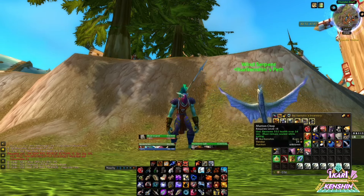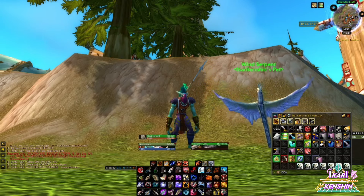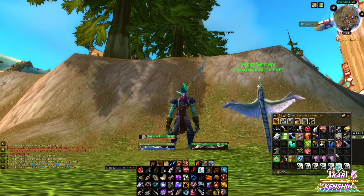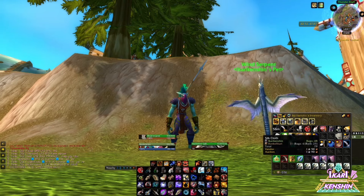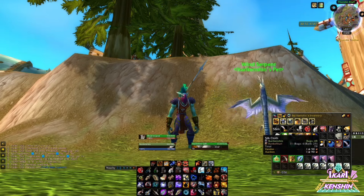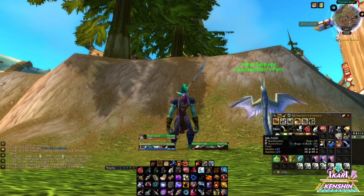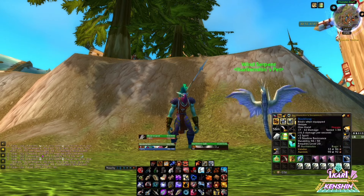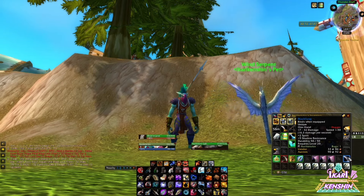I also found a bunch of vendor trash, just gray stuff. And I found about almost two and a half stacks of silk cloth — that goes for 1 silver and 90 copper each, so a full stack would bring me about 38 silver. Then this blue dagger, Black Fang — I was pretty surprised when it dropped, I was super excited, but it's not really worth much. It's only 90 silver on this server.